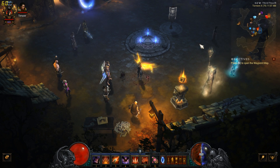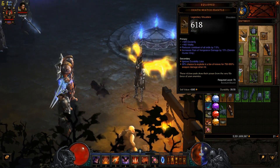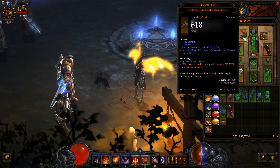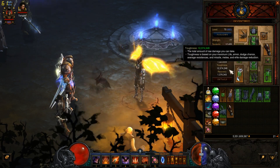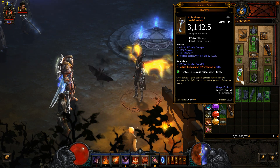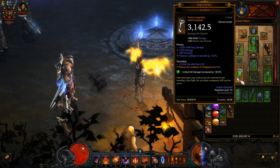In order to do that, we're going to optimize cooldown reduction. As you can see in my gear, I'm going to be using the diamond and I'm going to have cooldown reduction on everything that I can, which is gloves, shoulders, and both weapons. We're also going to be using Dawn, which reduces the cooldown of Vengeance by 60% — in my case it's 60%.